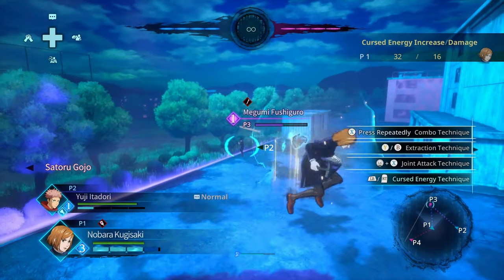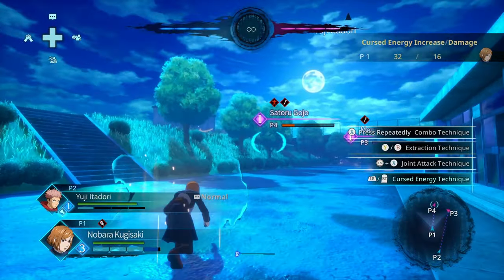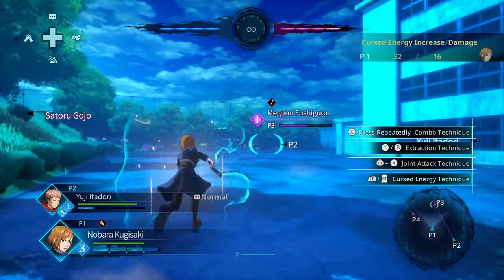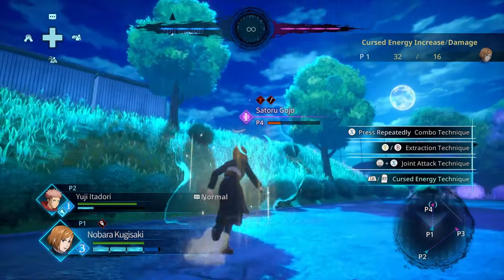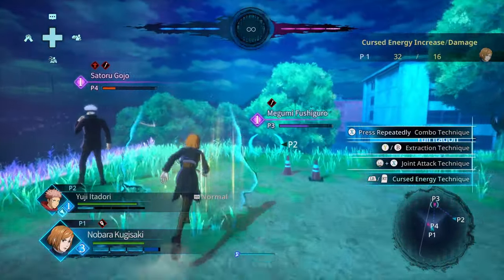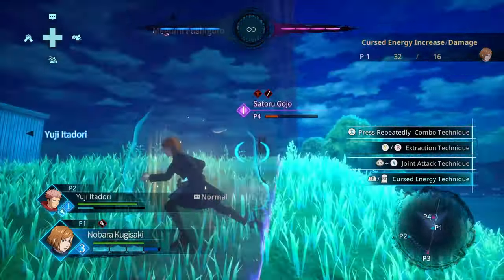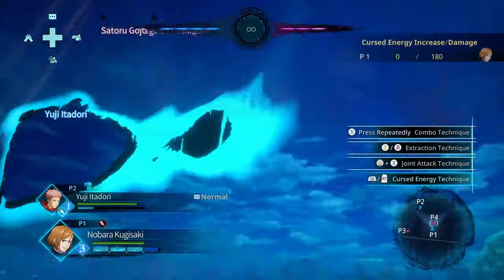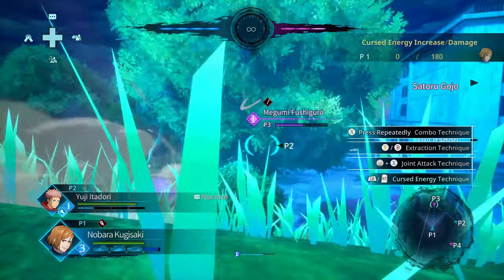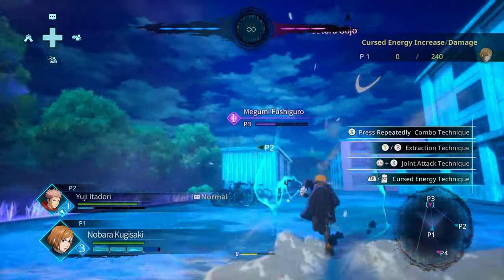You can either do it the classic Nobara way, just run away and then activate them safely. But the more important ways to activate these are: hold them until it's a useful time where you know you can kill the opponent, or when you look over and see your opponent getting beat up — like Gojo's attacking my teammate — then just pop them to interrupt or at least hit him out of attacking your partner.